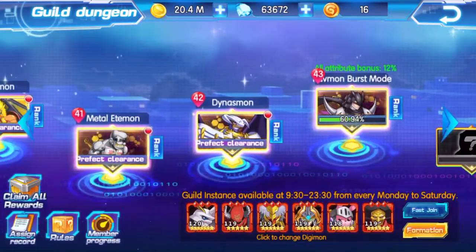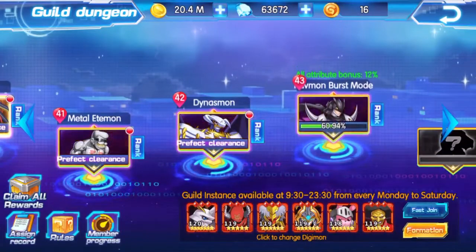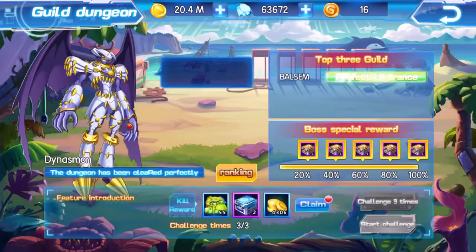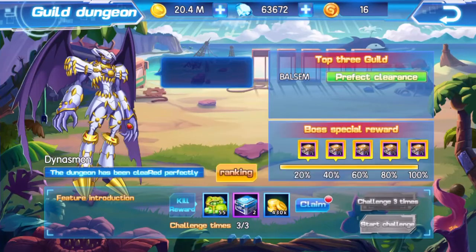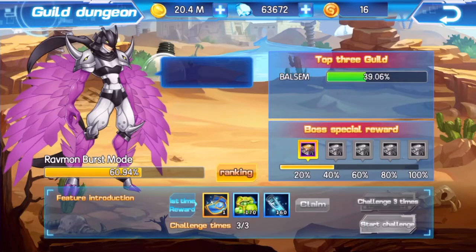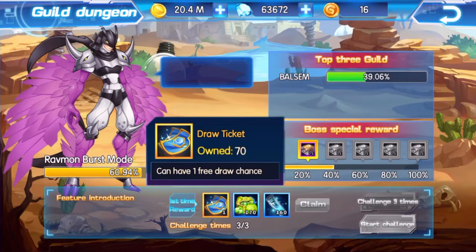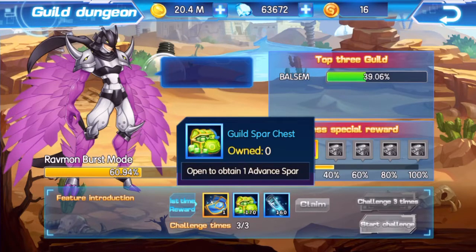I want to claim all the rewards together. Right now we are in guild dungeon 42, which we have actually passed. As you can see, the rewards are pretty good — we got 55 guild spar chests, 15 Digimon shard chests, and 430k gold. The next one is Ravenmon, which we can't complete, but that's a free draw ticket right there, which would be really helpful. And then you have 170 guild spar chests.